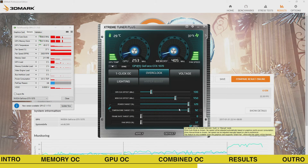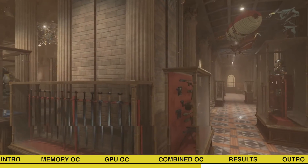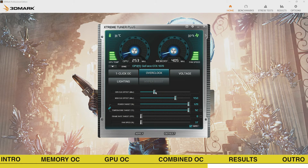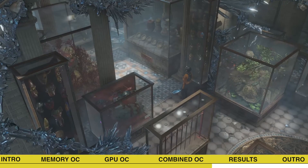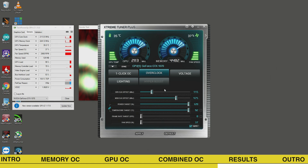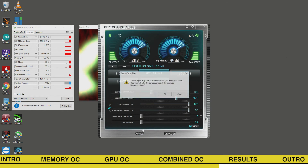Let's see if we can improve even further. After increasing the memory frequency to plus 500 offset, the benchmark crashes 8 seconds into the second game test — unstable. We try increasing the GPU frequency one step higher to plus 125 offset, but the graphics card is unstable in the first game test after about 45 seconds. No luck. We go back and try increasing both the GPU and memory frequency half a step over our previous stable settings.